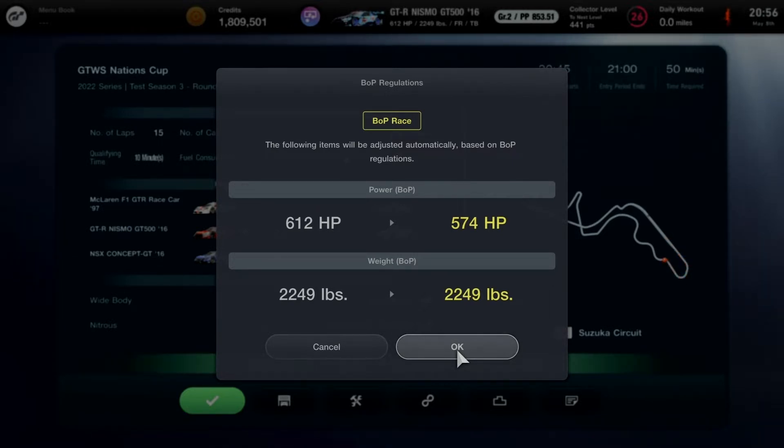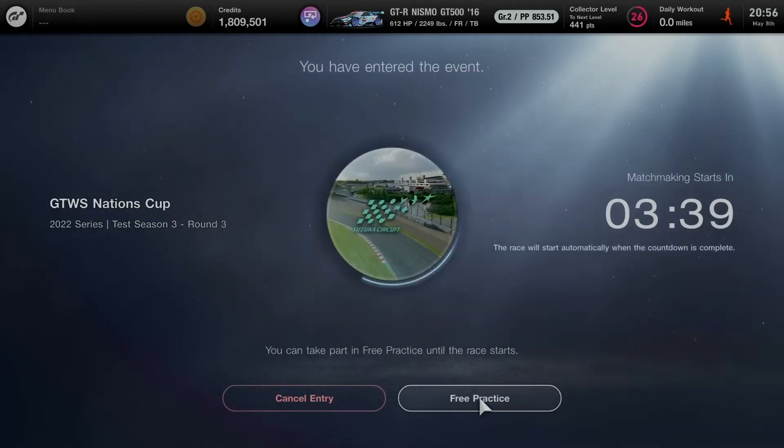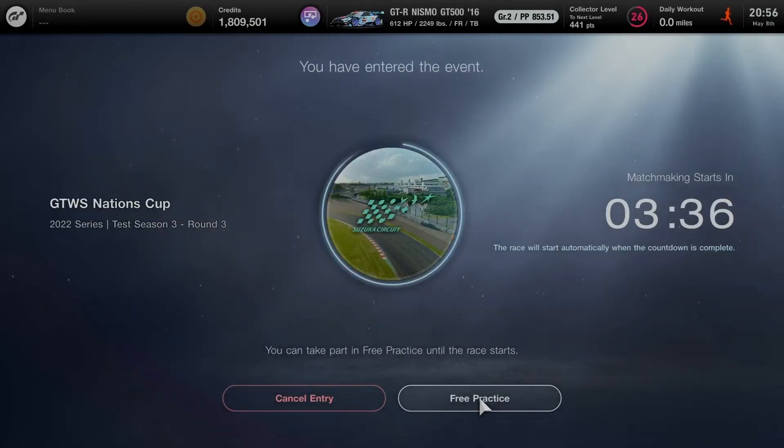BOP regulations will be set up automatically across three kinds of Super GT race cars including two GT1 race cars. It's going to be exciting for every GT player who has acquired one of the two GT1 race cars from the late 90s, possibly purchased from the legend car dealership. Get ready — this will be an excellent battle for the final round at the end of Test Season 3.